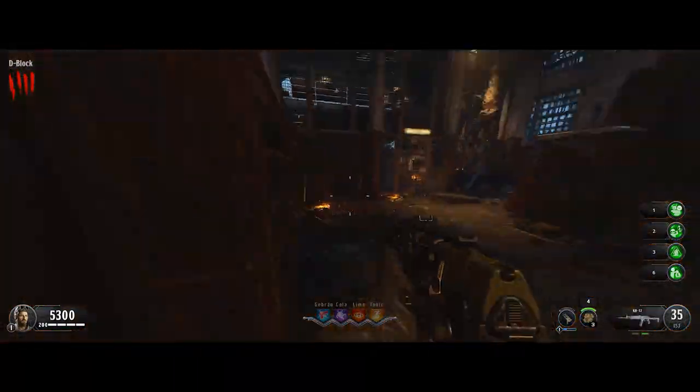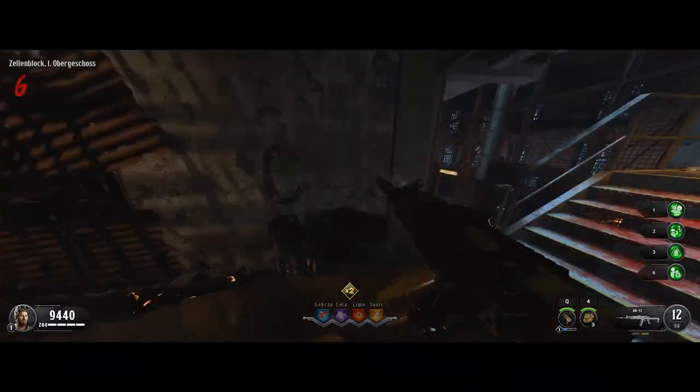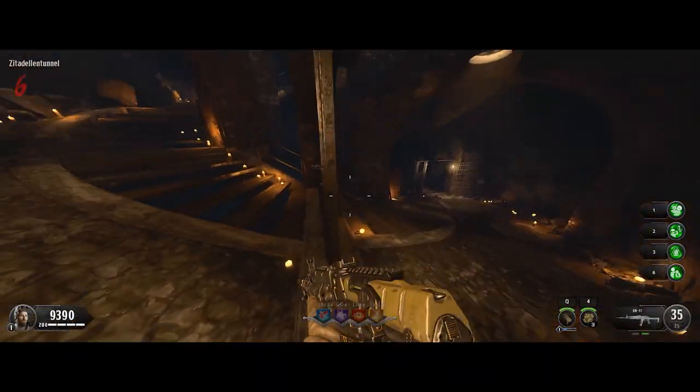Also, don't forget to pick up the three parts for the shield: the spirit, the key, and the plate. Then go ahead and build the shield and don't forget to collect souls.